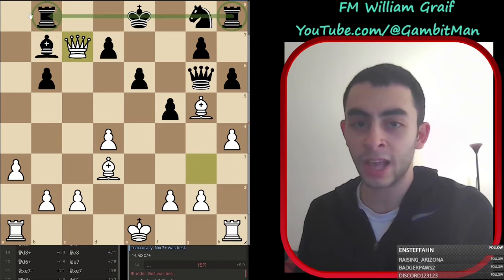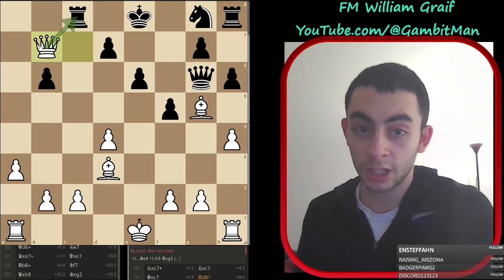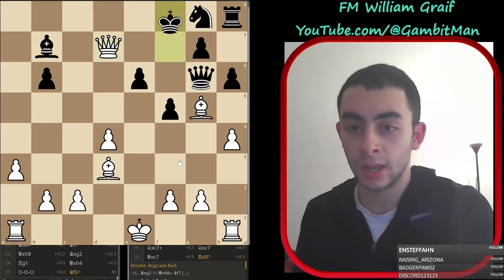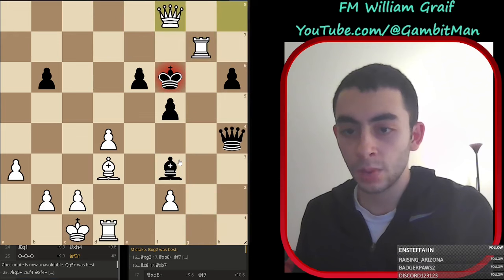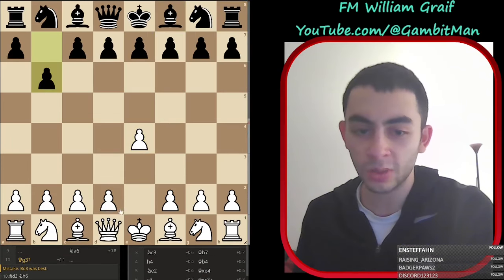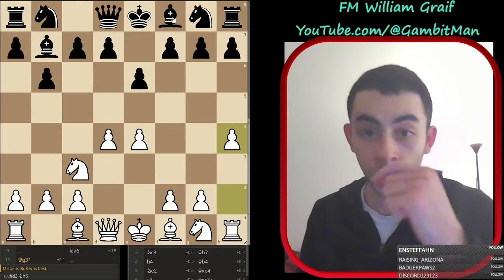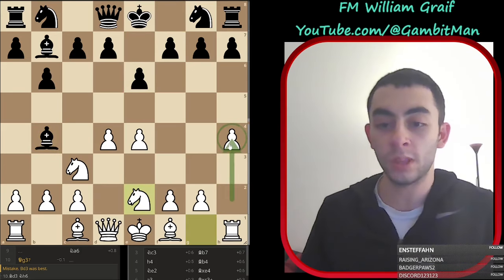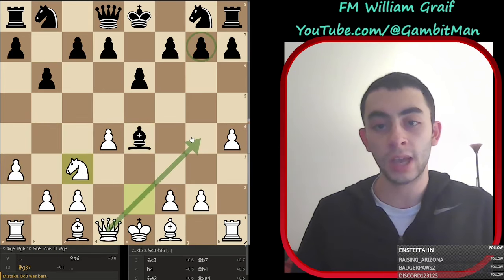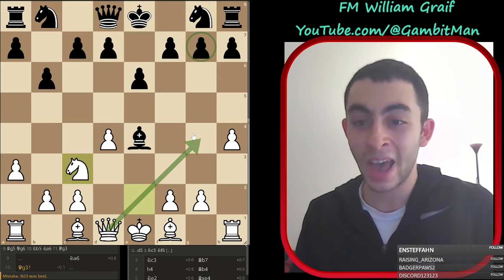Rook d8 was a big blunder but there's no real good spot - they really lack development. It'd be nice if they could castle and coordinate their rooks but they cannot. Any rook move and I take the bishop attacking the rook. Rook d8 was also not a safe square - I have the bishop there. We just cleaned everything up and won this game. Good game - interesting idea if you ever face an Owen's. My opponent started with a French but also with the Owen's, with e7, a c3 - a lot of people play e6. You play this nice move h4, bishop b4 and e2, and you get a Leela gambit up a move.